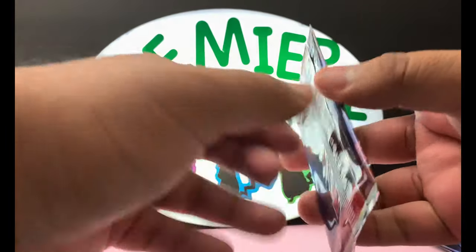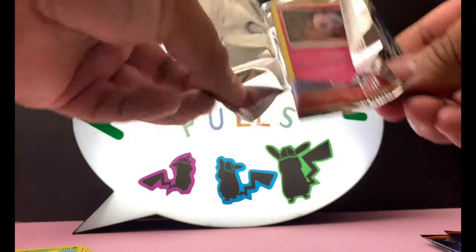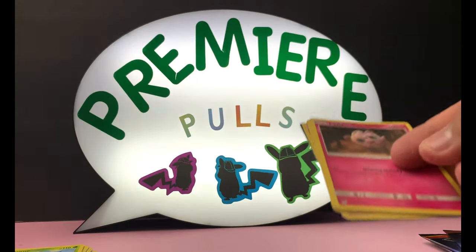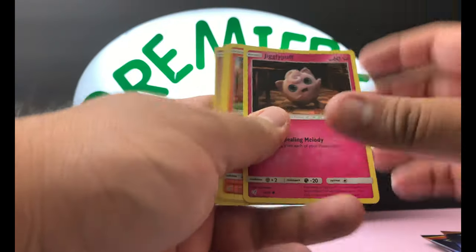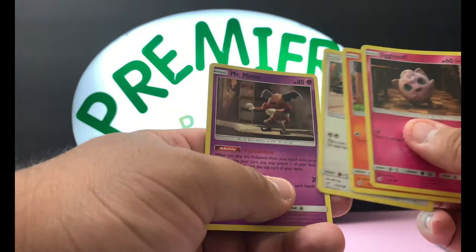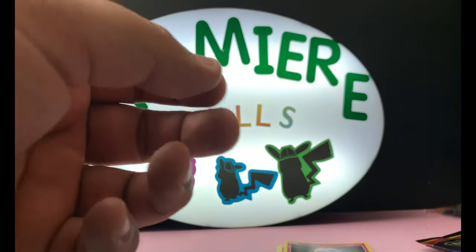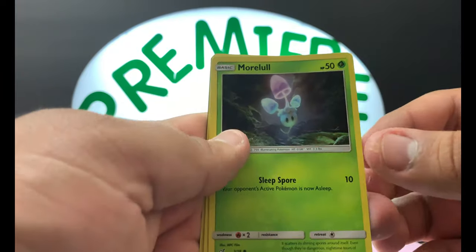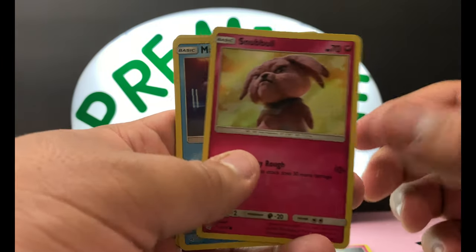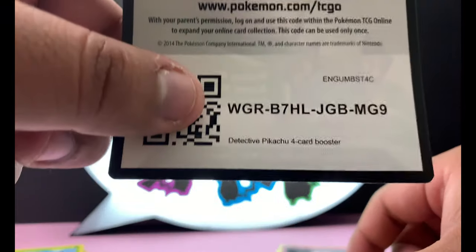Hopefully we can get that Ditto — we have five chances to pull it. I will definitely not be buying more Detective Pikachu; these were a gift for my birthday and I'm very grateful, but it's not a set I want to keep spending money on for one card. There's your code card, and Mr. Mime is our rare. We have a Meowth, Snubbull, magic card, and a Detective Pikachu. There's your code.